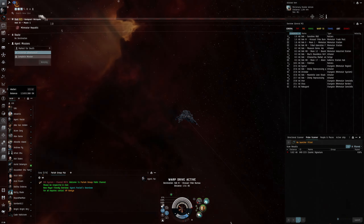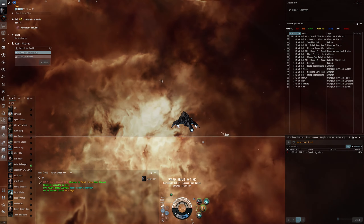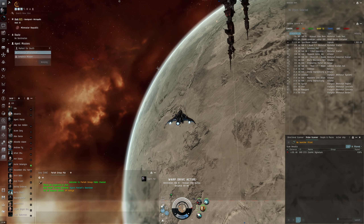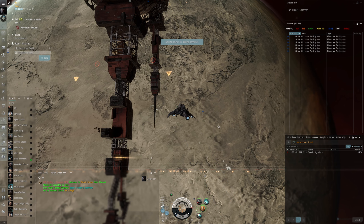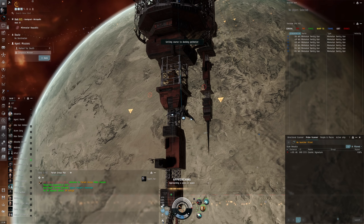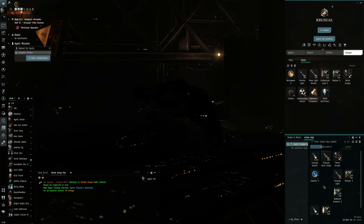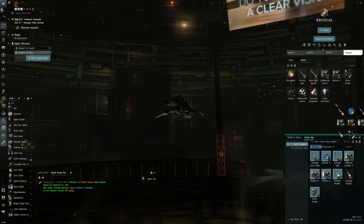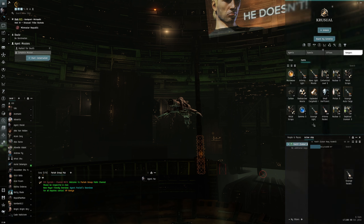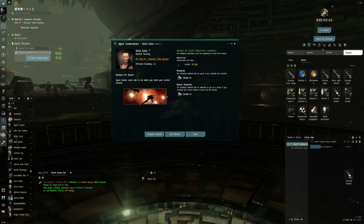Looks like we looted up the whole place — wasn't much, nothing special, but I wanted to get it so we can sell and make a tiny bit of extra money. Every little bit counts. Right now we've got 12 million ISK, and we'll sell this stuff to make a tiny bit more. Docking request accepted. That wasn't too bad — got a little bit of action, always good. Let's complete the mission.